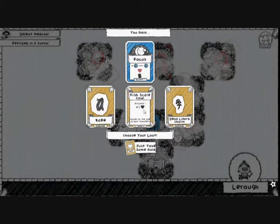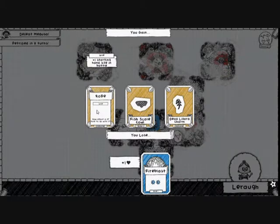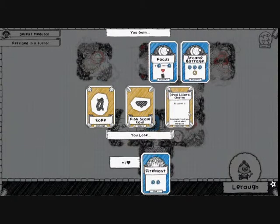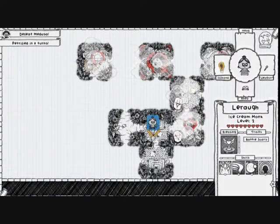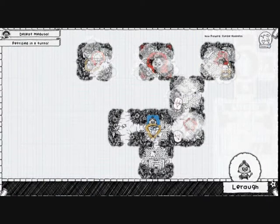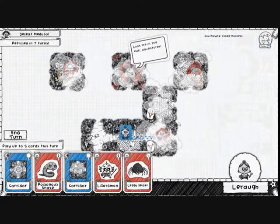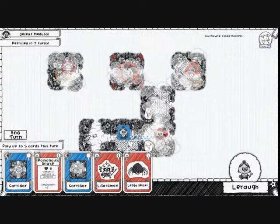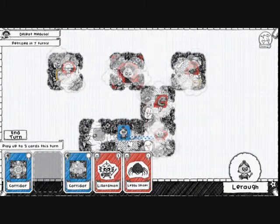What do we get now? We get a Fish Scale Cowl, which gives us plus one health and focus. A rope to give us Wise, or a Dead Lizard charm for Arcane Barrage and focus. I think I'm going to take the charm. The plus one health is nice, but at some point we're going to have plus one health a lot. Let's take on a Poisonous Snake.